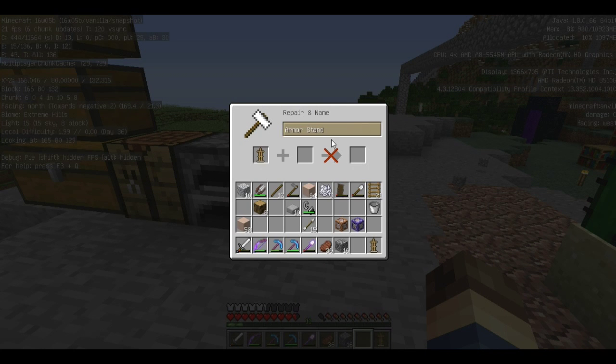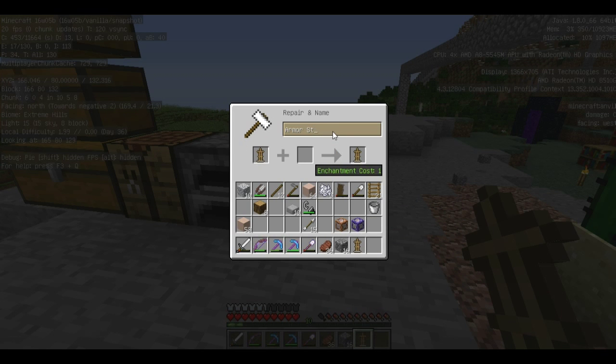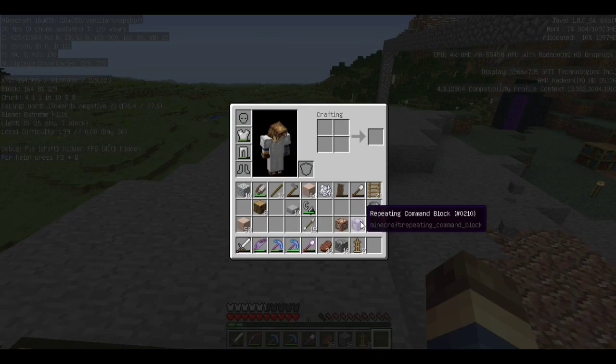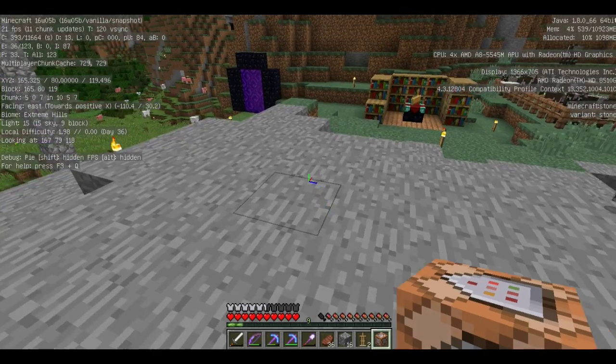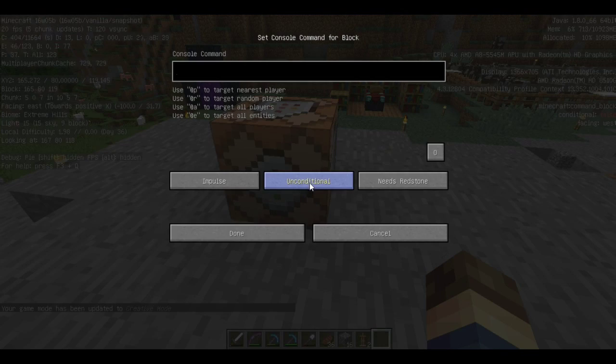Now we're going to rename an armor stand. I'm technically not going to be able to place this renamed armor stand, but it will let me do something. So I'm going to call it "minor 1." I've now just spent the levels to get "minor 1" and I'm going to get one more of them.